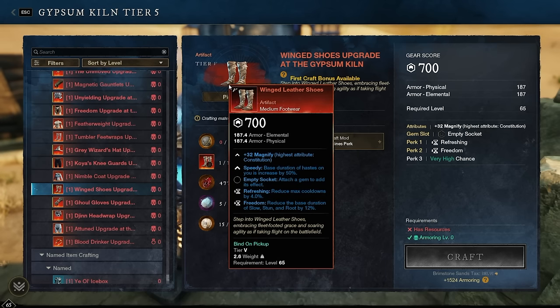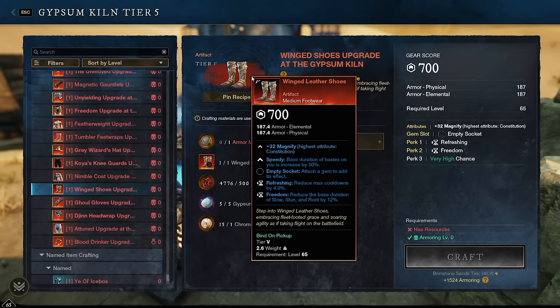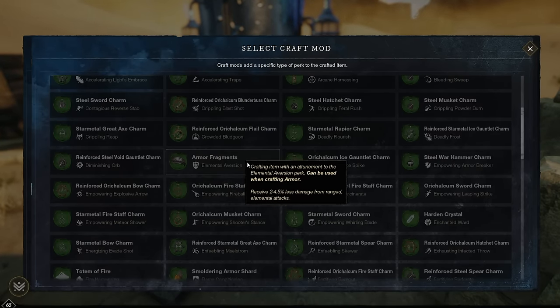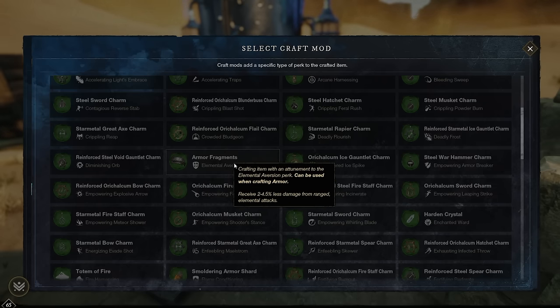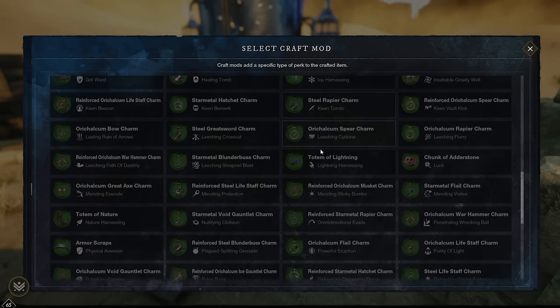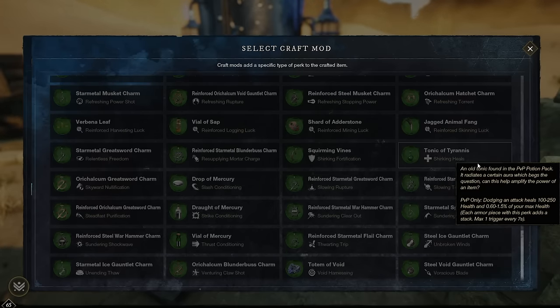Winged Leather Shoes are meme boots — I wouldn't really recommend spending materials upgrading these. They have Refreshing and Freedom, and give you Zoomies — base duration of Haste increased by 50%. If you want to make them okay, put Elemental Aversion or Enchanted Ward on them. Elemental Aversion is cheaper via Armor Fragments, which are only a couple hundred gold at the Trading Post, whereas Hardened Crystal is more expensive. Go for Armor Fragments, or Tonic of Tyrannus Shirking Heals if using them in PvP.